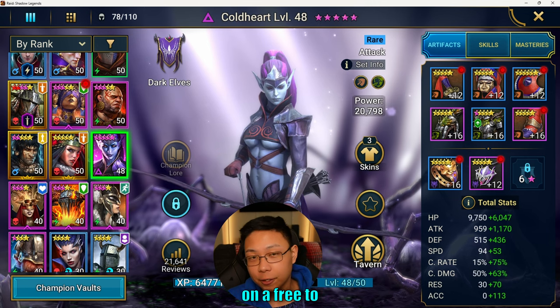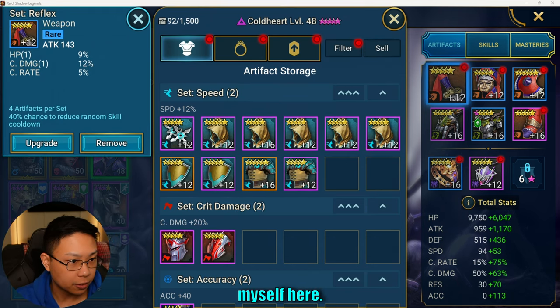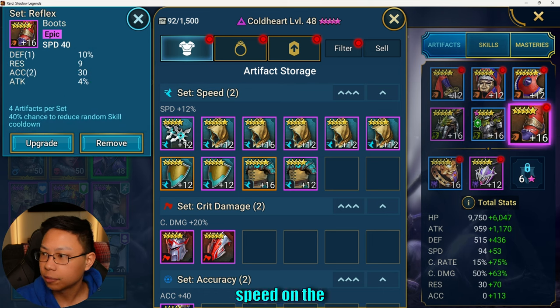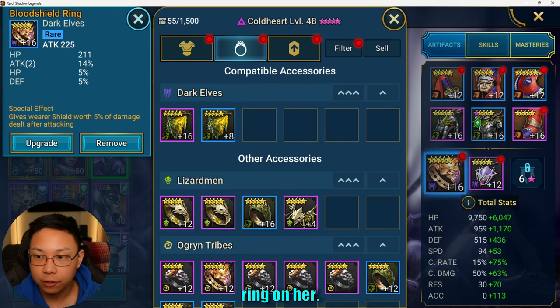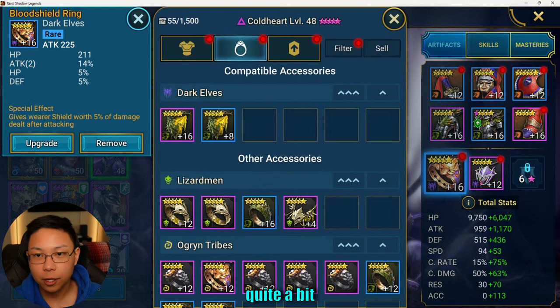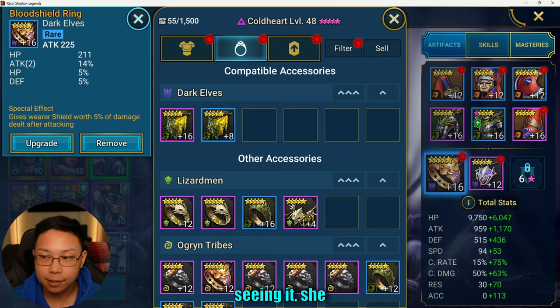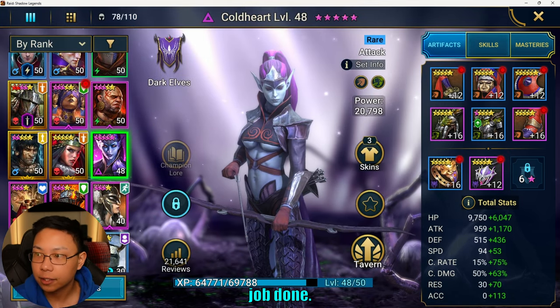It's sort of a mini hybrid build, but this is on a free-to-play account — we just summoned her and she's not even maxed out yet. Here are the pieces of gear: prioritizing attack, crit rate, crit damage, accuracy, and speed on the boots. She did get a blood shield ring, which you get from doing CVC. Blood shield rings are pretty nice, especially for somebody who does enemy max HP moves, because the size of the shield is correlated with 5% of the damage dealt after attacking. So she had a big shield at the end of her A3 attack. Not the best gear, but it functions — it gets the job done.